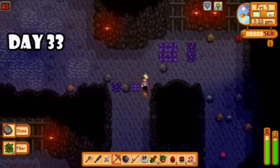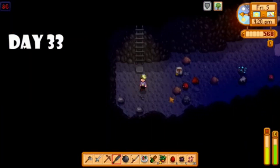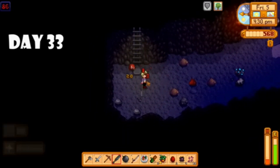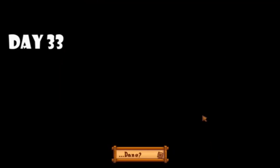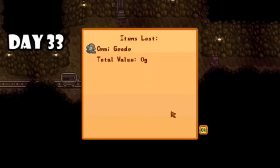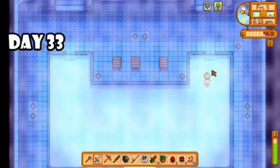I started the day tending to my crops, then decided to go to the mines. I'm still using that slow club because it's my strongest weapon at this point and the enemies are getting pretty strong. Things are going okay, but then I hit zero HP — I haven't actually got to zero HP in Stardew Valley for a very long time. Maru finds me, what an angel, and I ended up losing only an Omnigeode — I can live with that. I decided to head to the spa, recover a little bit, and reset.